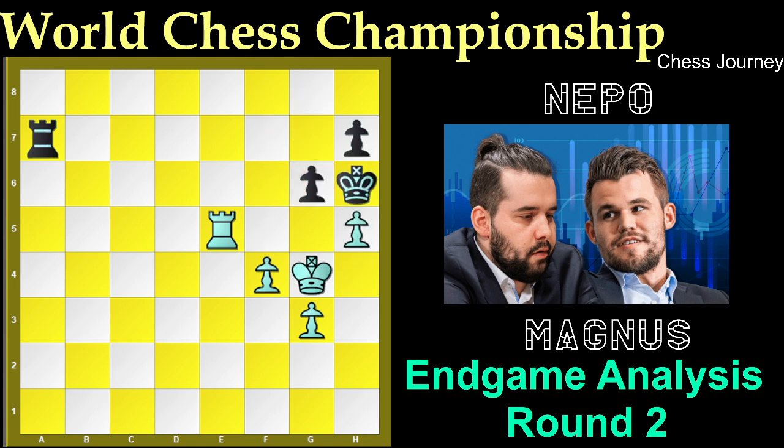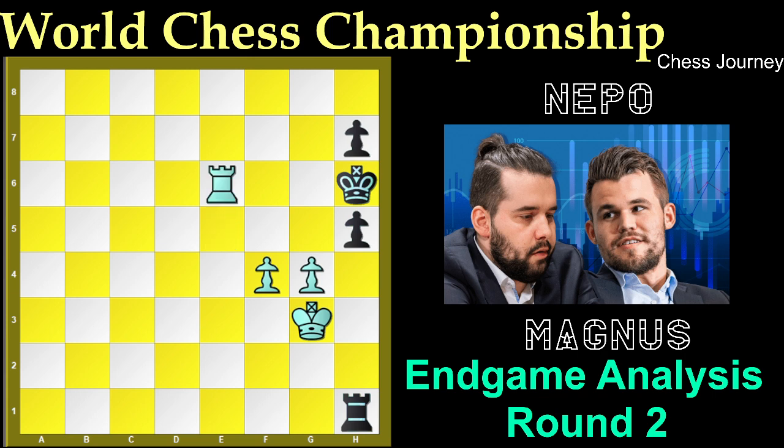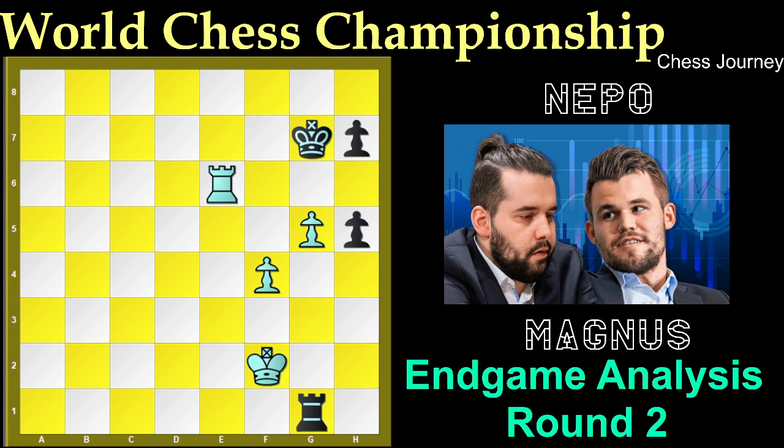After h5, King g7, h5, King h6, King h4, Rook a1, g4, Rook h1 check, King g3, g takes h5, Rook e6, King g7 — and there is no real way to progress the game. After g5, Rook g1 check, King f2, Rook a1 — and black will start to give check from the side. Rook h6, Rook a4, King f3, Rook a3 check, King f2, Rook a4 — it is a draw.